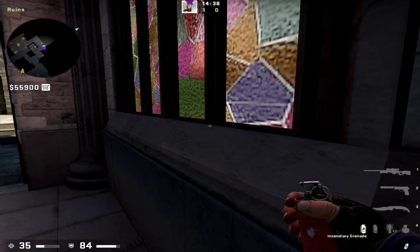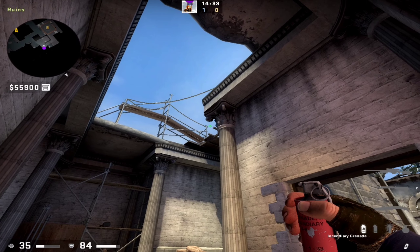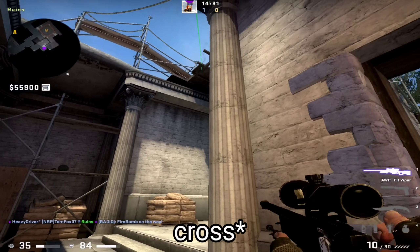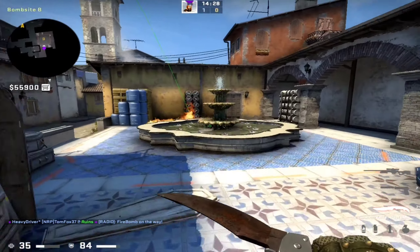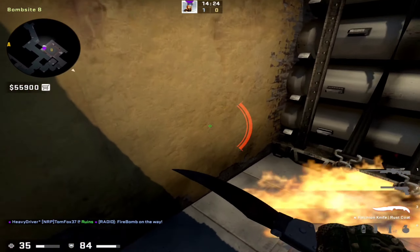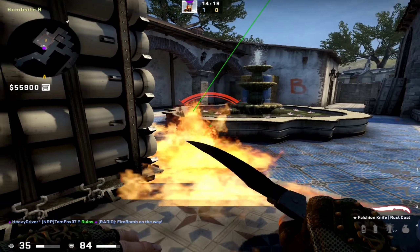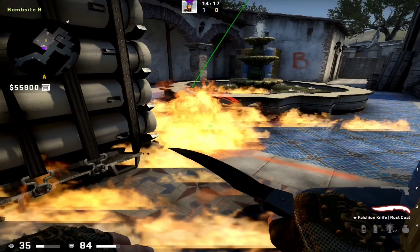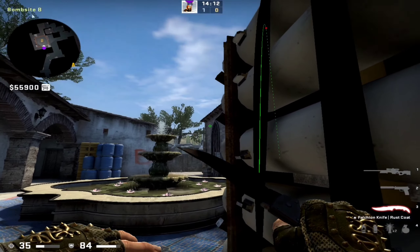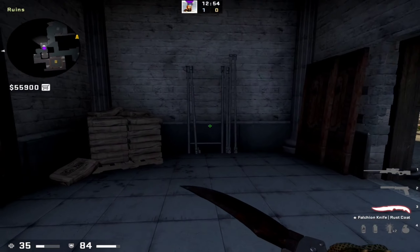Next molly is from this position. Aim between those two things and simple run through when you hit the wood. Good — it will nicely go on orange and barrels position. Wait, let me rethrow. Now as you can see.